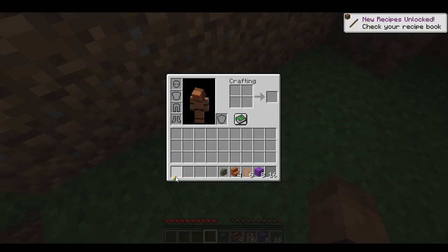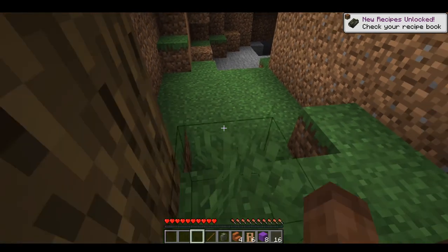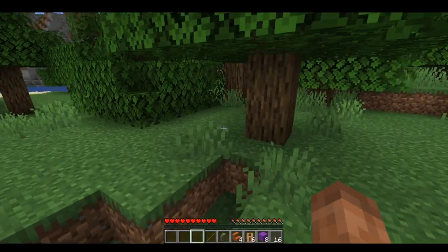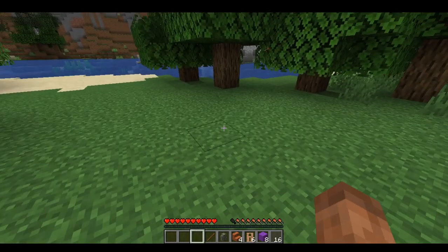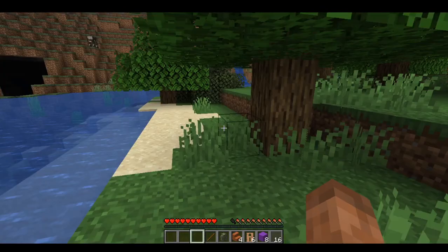Let's see what we get — a stick. Okay, so what we need to do is find more dandelions because those are good for sticks. I know that dirt and grass can't be turned into anything inside crafting, or if they can I'm just stupid, but I really don't think they can.